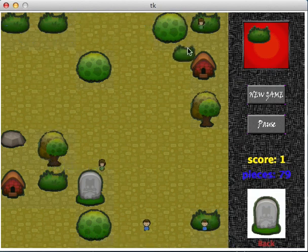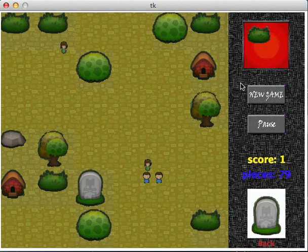This is the outlook of the game. There are information bars on the right side. The red square contains the current piece. The new game button can let you restart the game and the pause button can let you pause the game.